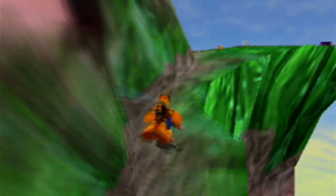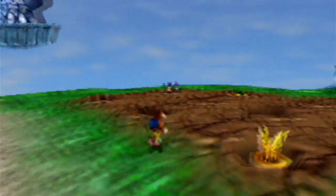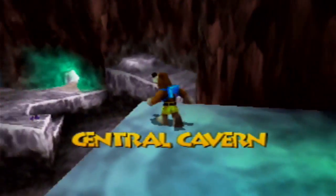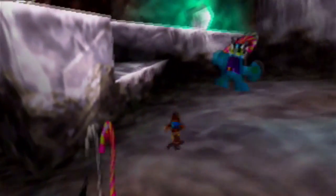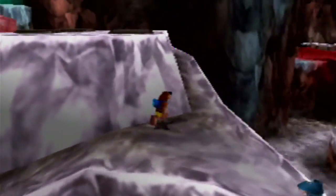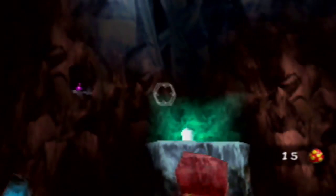We gotta take care of everything first, and part of preparing for Mumbo's parts in this world is finding all the spots where you're supposed to plant the seeds. Remember these two seeds we collected? There are two spots to plant them in Cloud Cuckoo Land, and you have to find both spots before you can use Mumbo — if you don't want to have to use Mumbo twice, that is. There is actually a Jinjo here inside the central cavern, but you're supposed to get to it as Kazooie, so I'm gonna try and find that Jinjo before we end this episode.